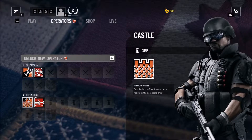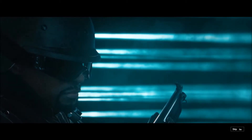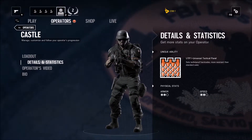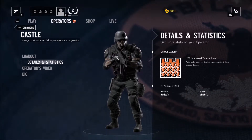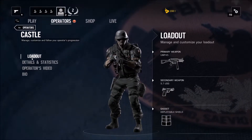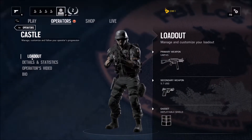Now for the Defenders — I've got Castle. For his unique ability, he has bulletproof barricades, which are a lot more powerful and bullet-resistant than the standard ones. He comes with an MP-45, and the handgun is a 5.7 USG. I have a feeling I can also possibly unlock shotguns for this guy later on. But his gadget currently is a deployable shield.